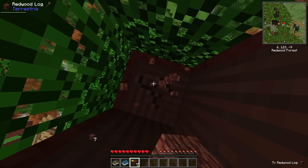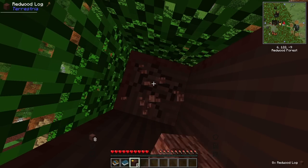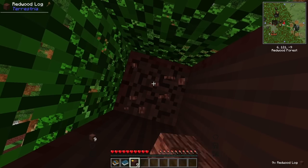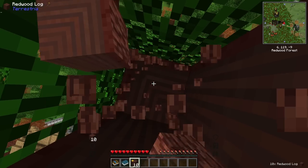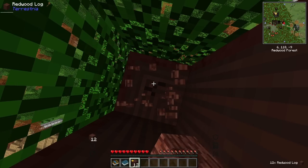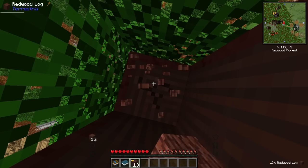One cool thing about starting new worlds is you can just explore them and it's all a surprise — you have no idea what's right around the corner, so hopefully we find lots of cool things. So far it seems like we just have a forest and plains, which is just a little bit boring, but hopefully we can find something cool right around the corner.